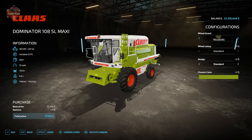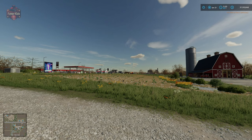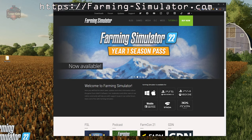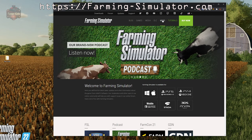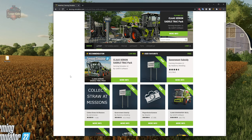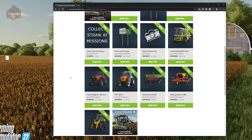That's basically how you add a mod and find it in the vehicle shop. For PC players, we also have the ability to download mods from outside the Giants mod hub. Open any web browser, navigate to farming-simulator.com, and click the mods navigation link. This takes you to the web-based mod hub where you can see all mods currently released for Farming Simulator 22.